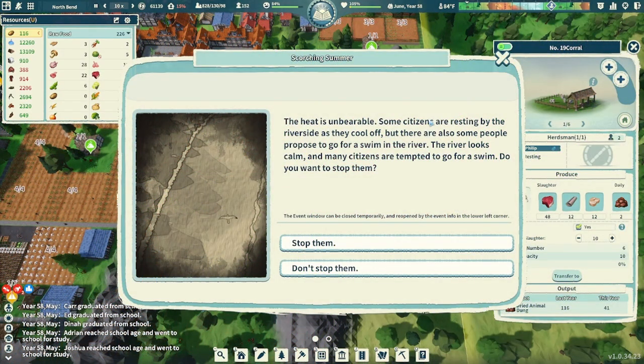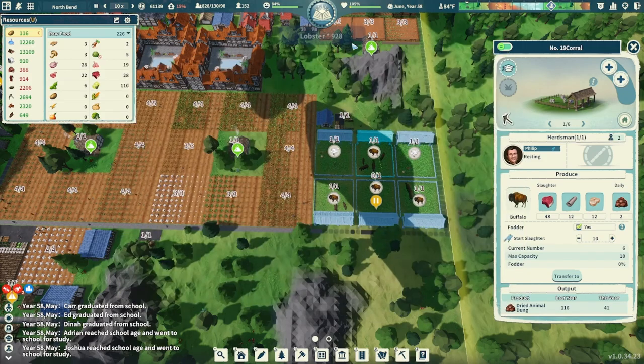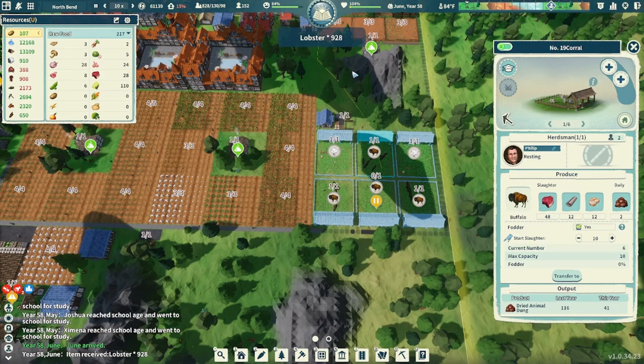The heat is unbearable. Some citizens are resting by the riverside as they cool off, but there are some people who propose to go for a swim in the river. The river looked calm and many citizens are tempted to go for a swim — do you want to stop them? Nope. The citizens were able to cool off in the water and they even caught some lobsters. 928 lobsters. Wow.